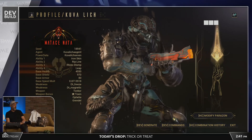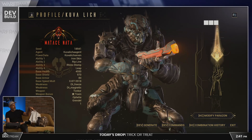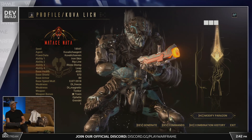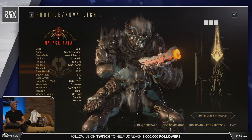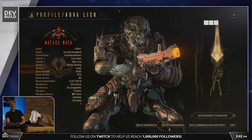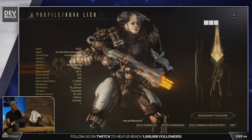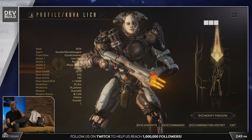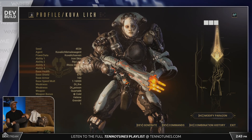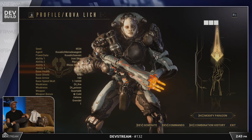You'll be able to trade the contract of a Kuva Lich enemy to a friend, who can then go hunt for its specific weapon. Whether you can trade these contracts for Platinum is unclear — hopefully you can't, because the idea of selling a Kuva Lich contract for thousands of Platinum seems really wrong.